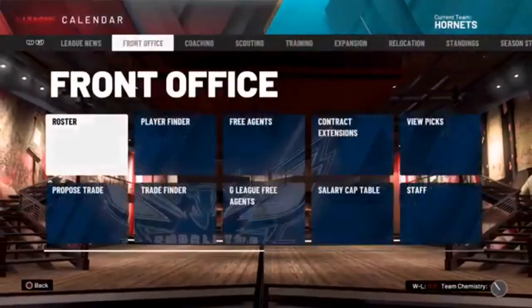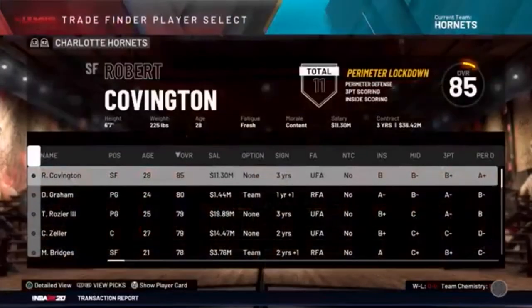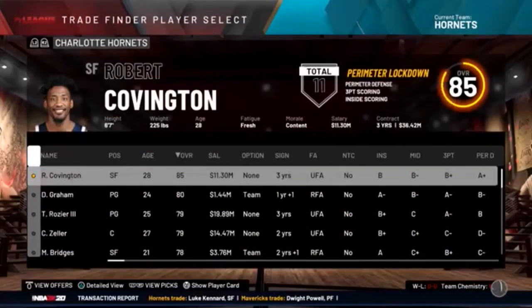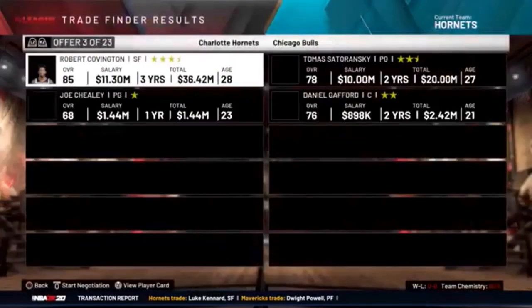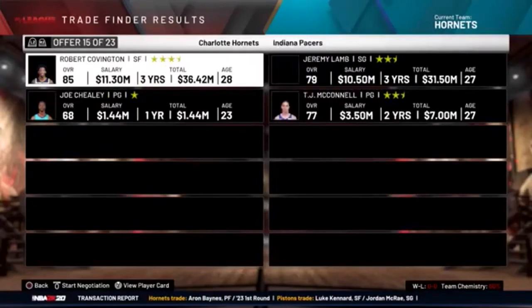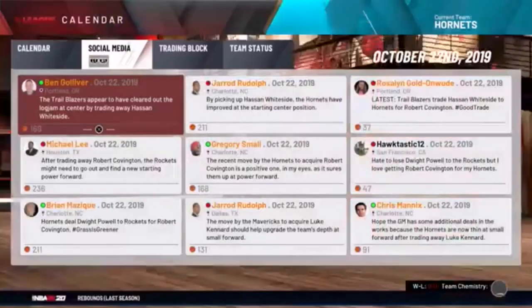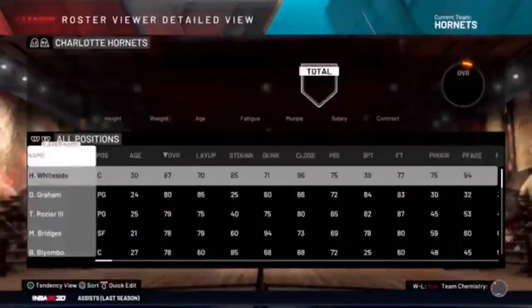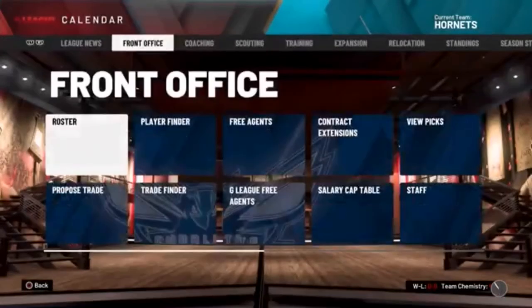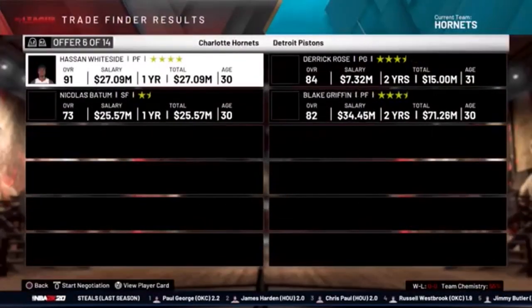Robert Covington obviously goes up a lot. We got ourselves an 85 overall. We can Trade Finder that even more — keep upgrading, that is always the mindset. Keep getting better. Clint Capella — we got ourselves a Clint Capella. Trade him up to Hassan Whiteside. See that trade — he goes up to 91 overall at power forward. There you go! The Charlotte Hornets just got a 91 overall. Keep going, keep upgrading.